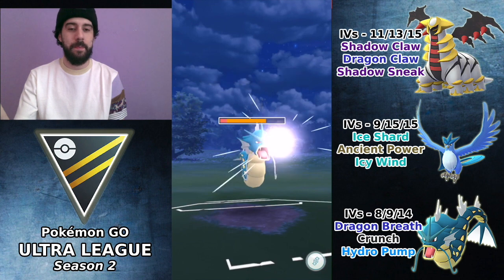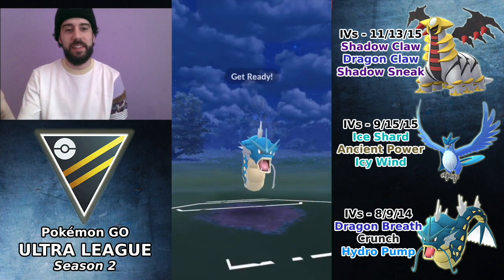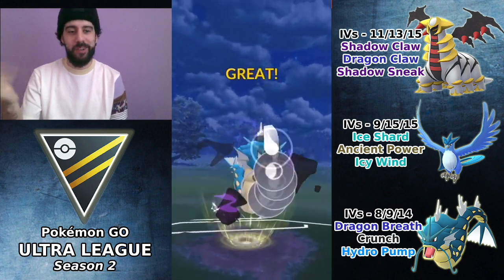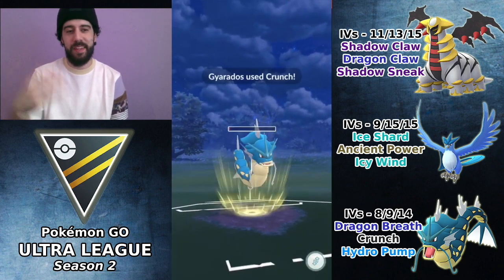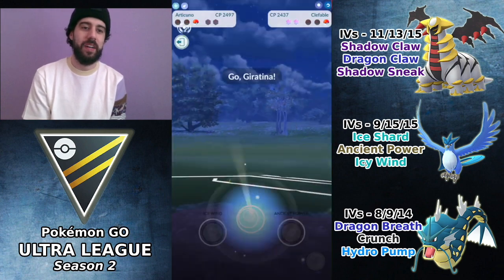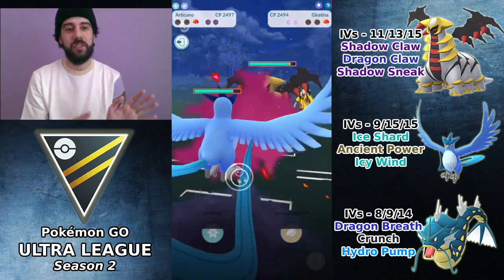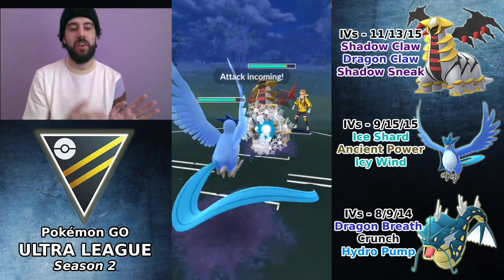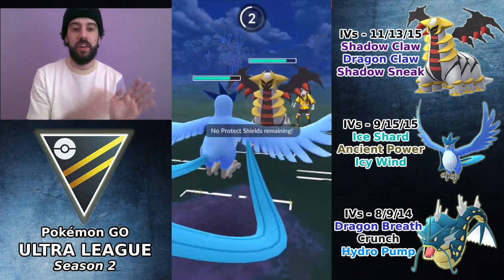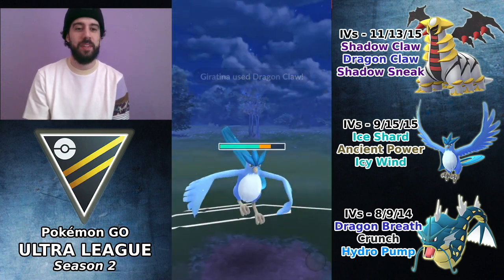Articuno is basically the only win condition here. If they have a Giratina in the back, we have a chance. If they have a Registeel in the back, we'd be screwed. We did faint Gyarados, and it actually is a Giratina. So I switch around Gyarados so it can't get farmed down. Now it's Articuno with zero shields against Giratina with two shields — can we win this match?